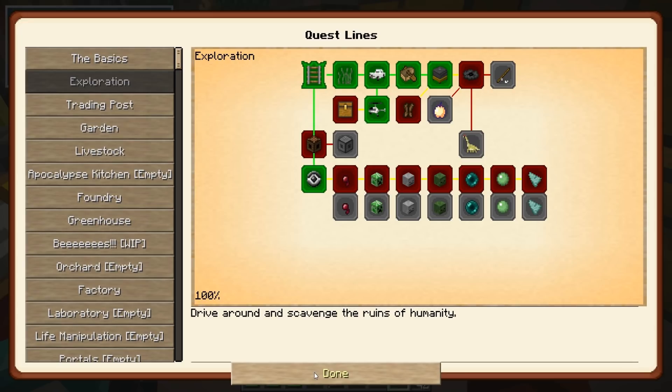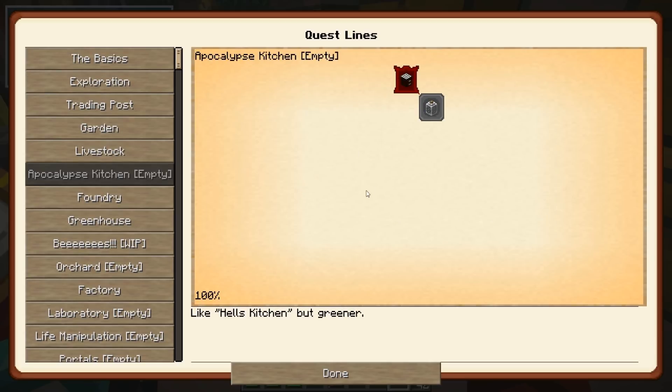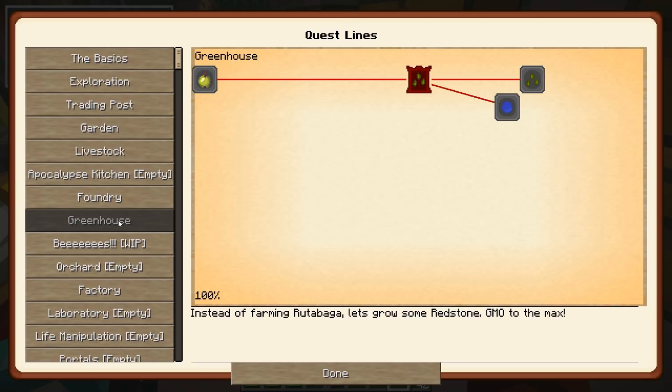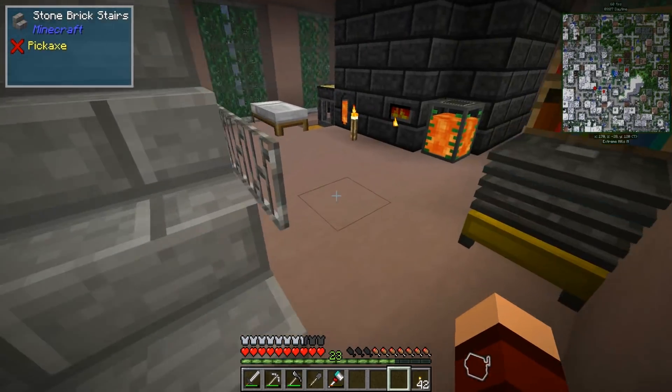What I want to work on now — if we pop into the book and get into Apocalypse Kitchen — it says empty, I don't think they've really worked on it a ton, it's in Greenhouse. But what it wants us to make is all the kitchen items.